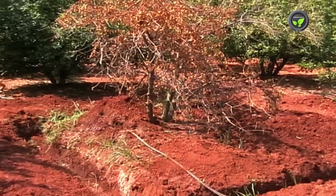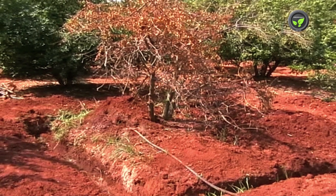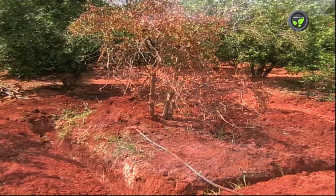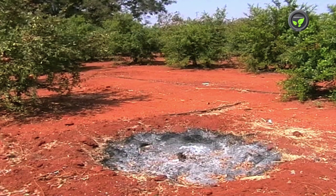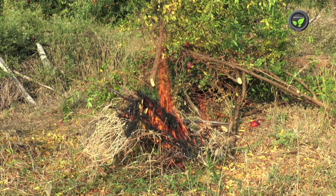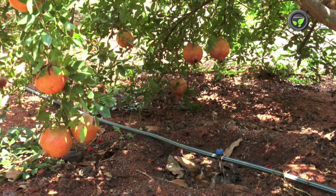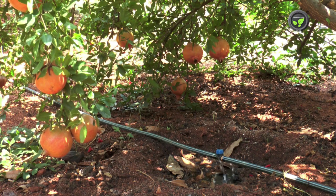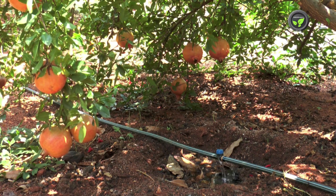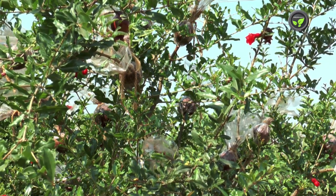Dig a trench of two feet depth around the affected plant to isolate it from surrounding healthy plants. Uproot the dead plant and destroy it by burning. Put fire to the pit also to kill the fungus in the soil. Drip irrigation avoids the chance of spread of the disease through irrigation water. Select disease-free plants for fresh planting.